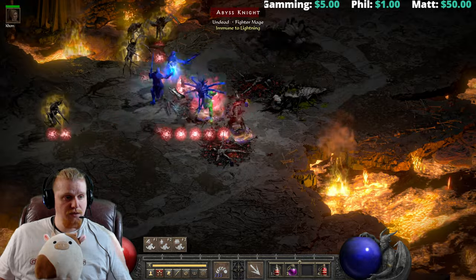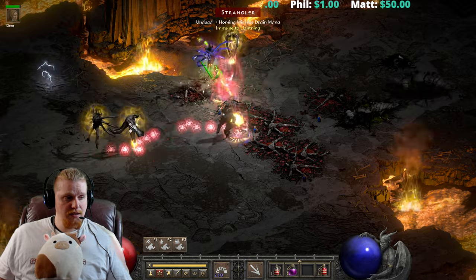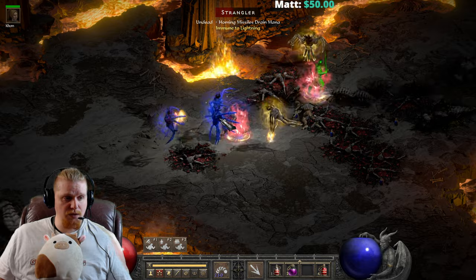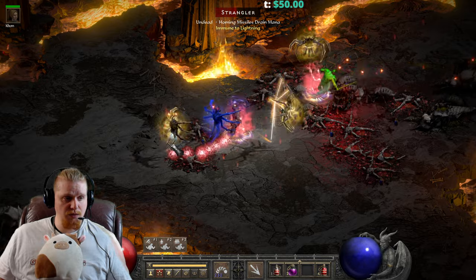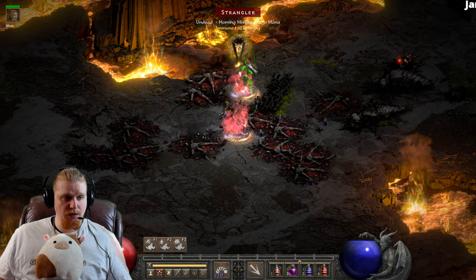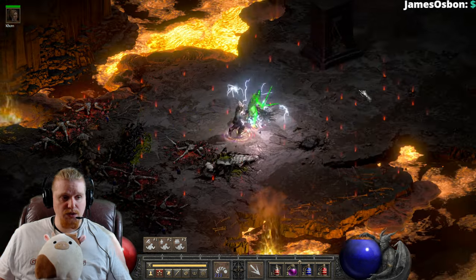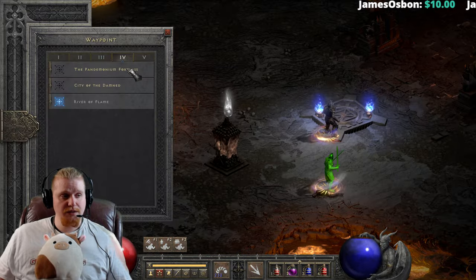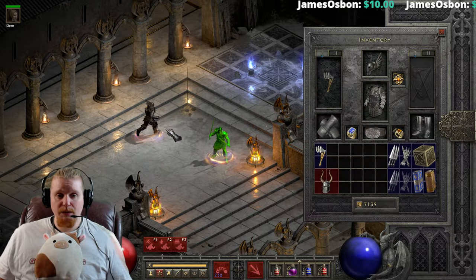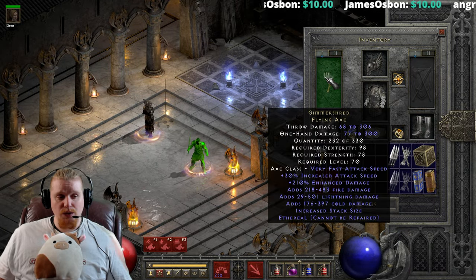Definitely got a lot of hits going on here, definitely doing pretty good as far as damage is concerned. I'm having a lot of fun murdering some stuff. I'm not even using Double Throw — I could be using two of these and getting more damage. But I really just want to test out the quantity on this to see if ethereal throwing items that don't replenish quantity could potentially be an interesting effect for Barbarians. We fought quite a bit, threw quite a large number of axes, and we are currently at 232 quantity. Not bad at all.